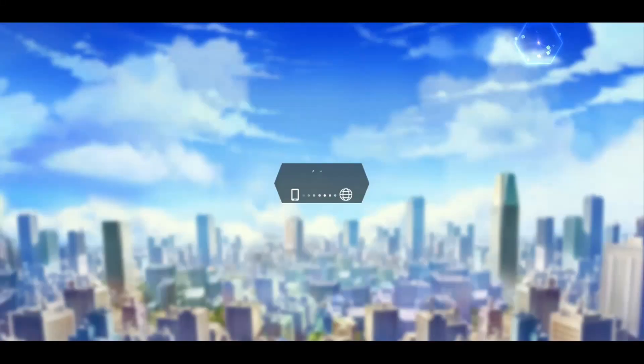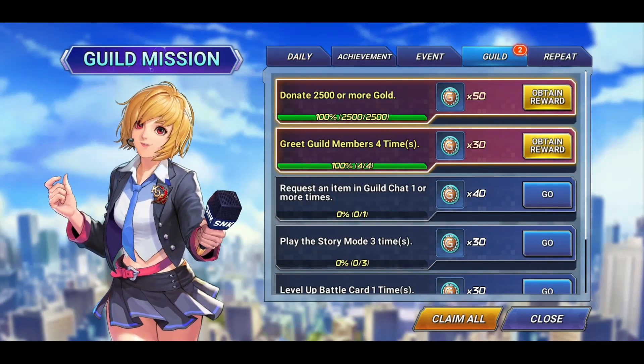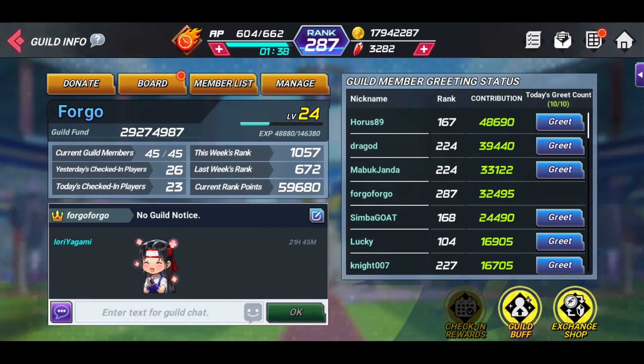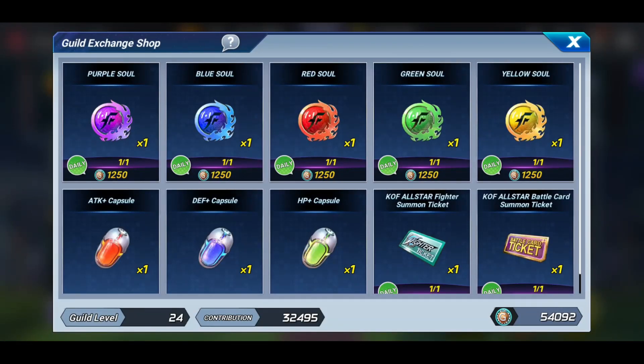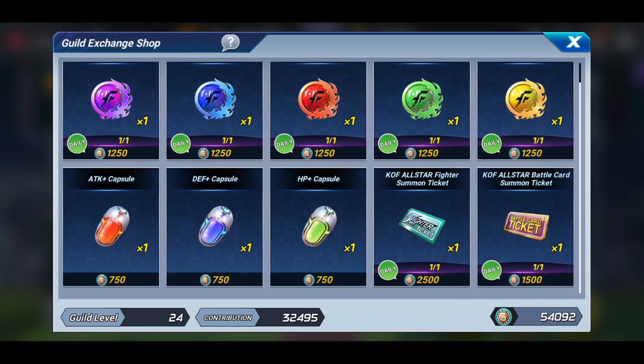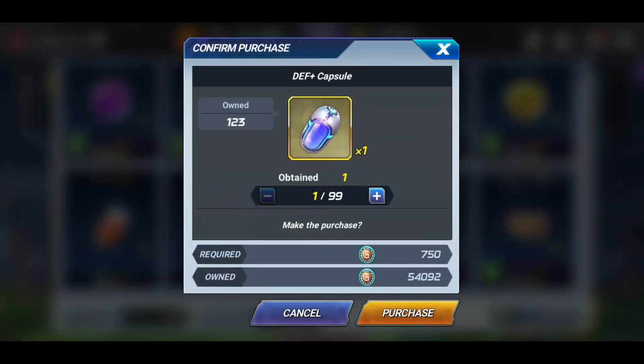Every day you're going to be able to get guild coins. You can see we've got some guild coins right here. Guild coins are important because of the exchange shop. You've got to get your guild level up to a certain point — I think it's level 15 for the exchange shop and level 10 for the guild buff. You go into the exchange shop, you can see we've got souls — 1,250 coins for one soul, which I think is a ripoff. But you've got a capsule — 750 coins for one capsule.